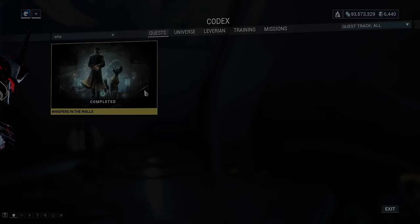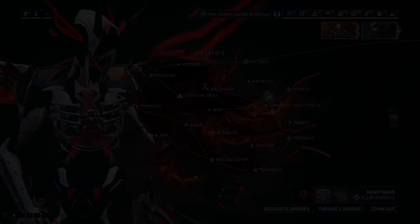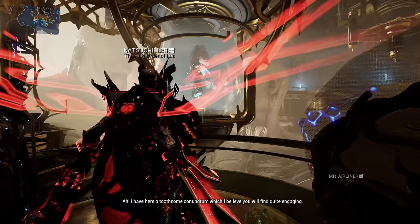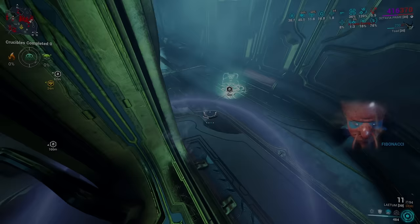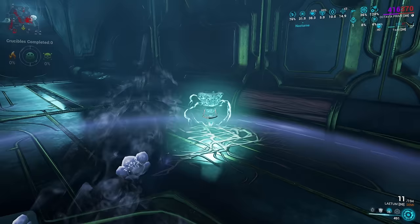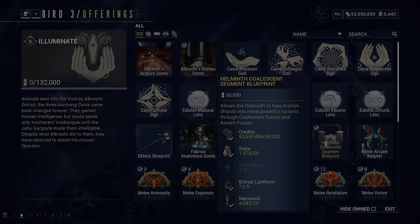Soon after you've dabbled in the Zariman, the Circuit, Kahl Missions, and your Archon Hunts, you're going to want to complete the Whispers in the Walls quest. This quest is going to introduce you to the new story beats of Warframe and unlock another hub area and tileset on Deimos. The new hub area is called Sanctum Anatomica and is home to the Cavia Syndicate. Ranking up your Cavia standing is a lot easier than ranking up your Holdfast standing — all you have to do is run bounties given to you by the NPC there. Scattered around these missions, you're going to find a resource called VOCA. Pick up as much of this as you possibly can as you're going to need it to progress through the Cavia ranks by trading it in once you max out your standing. Ranking up with the Cavia is important as it unlocks many more ways of acquiring Archon Shards and even gives us the ability to merge our shards into different ones or make them more effective. We're also able to purchase new powerful Arcanes for our melee weapons from here as well.